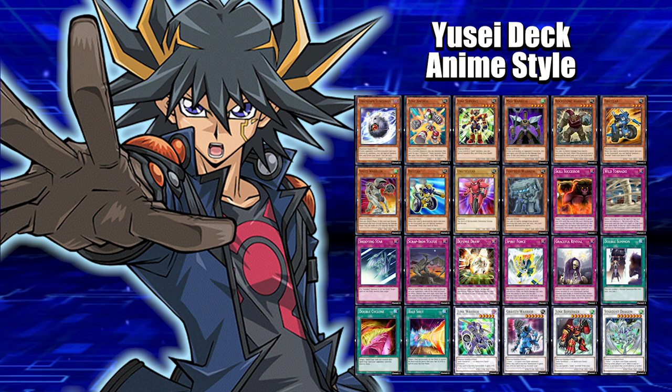Those low-level monsters are what you'll bring back with Junk Synchron, Graceful Revival, and similar cards for Synchro plays — really helpful for setting up your graveyard fast. Then we got Speed Warrior, the classic, and Fortress Warrior — he can be destroyed by battle once per turn and you take no battle damage from battles involving him, so he's a really great defensive and stalling card.